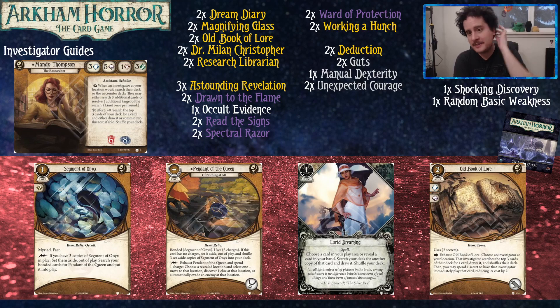Lucid Dreaming can help you find your Segment of Onyxes or other things you want another copy of. There's also the upgraded Old Book of Lore, which lets you reduce the cost of cards you find — pretty sweet if you have the experience to spend on it. It only costs two experience, and you can use the secrets for your Stein Revelation.